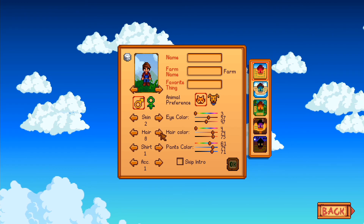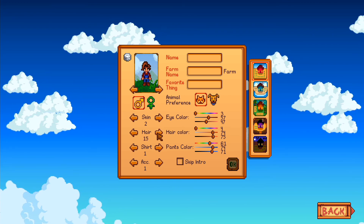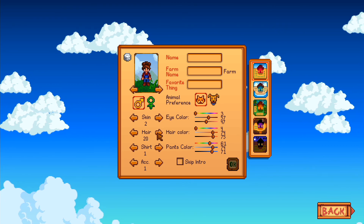Starting my own adventure, I was prompted to make my own character. I made him look as West Country as possible, choosing the right clothes for the job, entered in some details, and I was ready to farm.